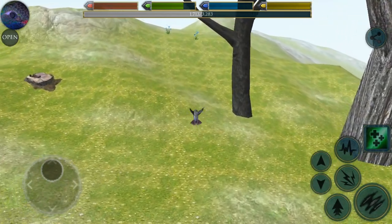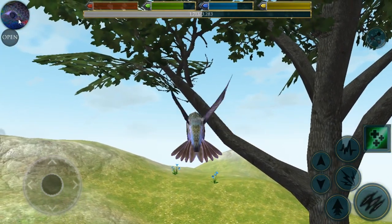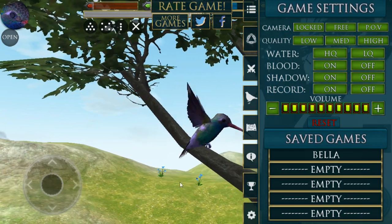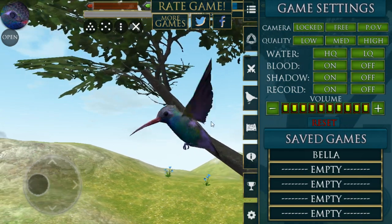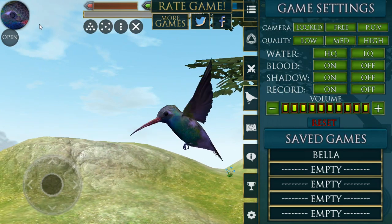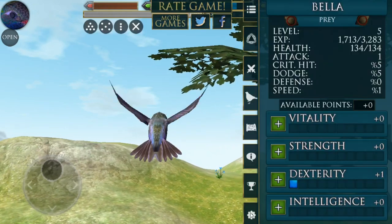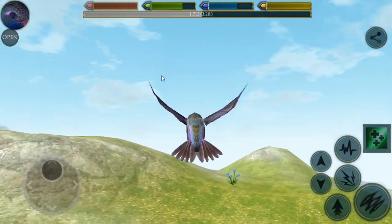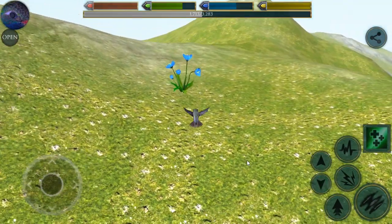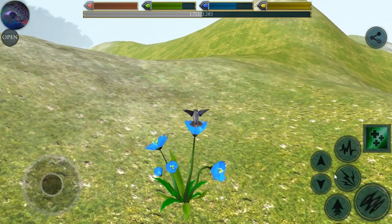Hello everyone and welcome back to Ultimate Bird Simulator. We are back with our teeny tiny little Bella. Look at her — she is a very beautiful, very cute little hummingbird with a purple hue. I really really love her. She's quite pretty and we are working with her right now, experimenting with what life is like as a hummingbird in Ultimate Bird Simulator. Hummingbird life is really really easy — Bella doesn't have to worry about much and she can level up like nobody's business.